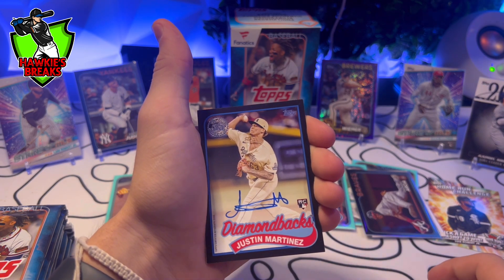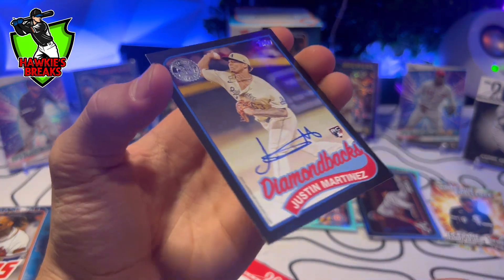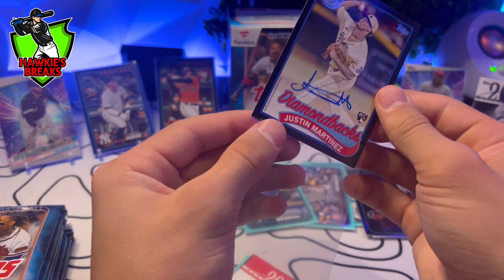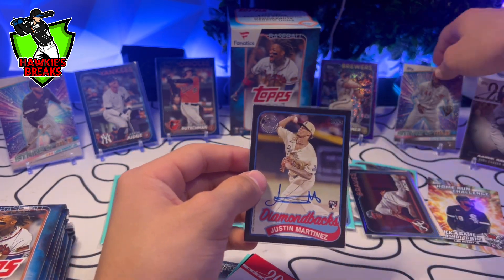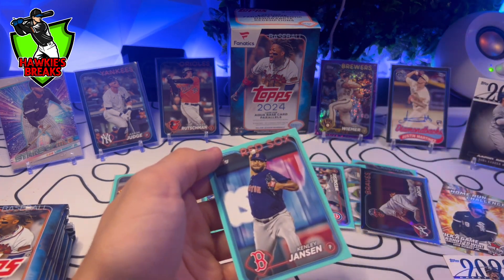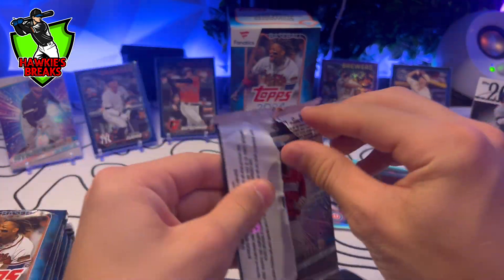Andy Ibanez — oh my god, we just pulled an autograph out of a Fanatics box! What is this numbered to? 199 — Justin Martinez. Wow, he's got a clipped corner, so it's nothing too crazy. But an auto out of one of these — and it's a black auto, so it's out of 199. These are loaded guys, these are loaded. That's a very, very nice hit. We still got more — we got this Royce Lewis Greatest Hits card, Jake Fraley and Kenley. I'm running out of sleeves. Wow, we got an auto! Don't know how much that is worth, but hopefully it'd pay for it. That was a $30 auto — it's probably $10 ish. But it's still an auto.